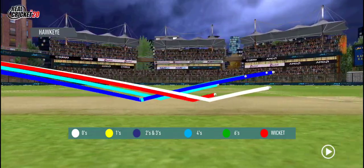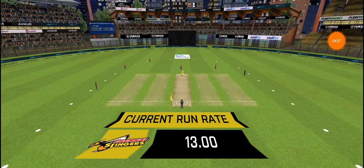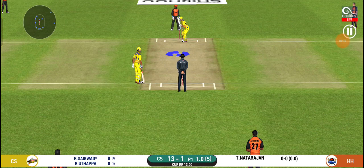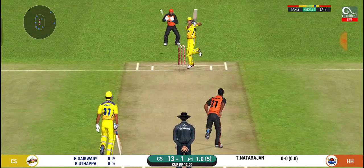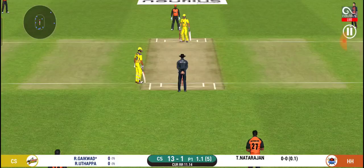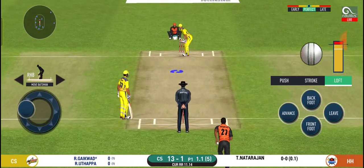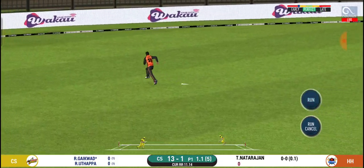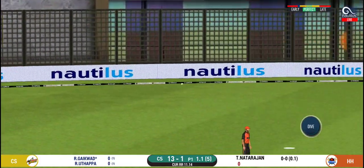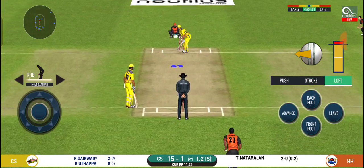Uthappa misses it completely and the first over is complete. T. Natarajan from Tamil Nadu will bowl the second over for Sunrisers Hyderabad. Ruturaj Gaikwad is the new batsman on strike. First ball — a short delivery and Gaikwad tries to go over point and cover but doesn't time it well. No run off the first ball. Second ball, Gaikwad gets it on the bat but a fielder limits them to two runs. After 1.2 overs, it's 15 for one.